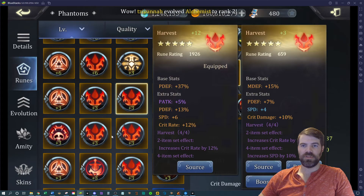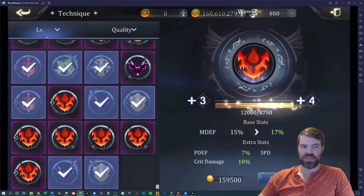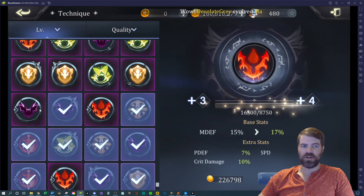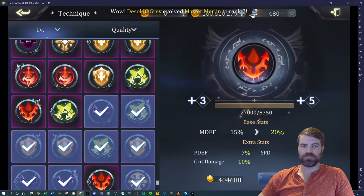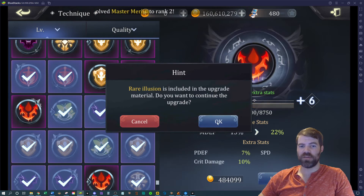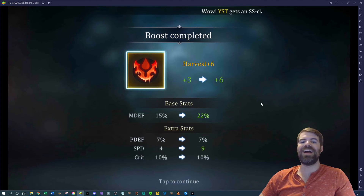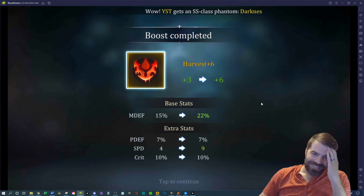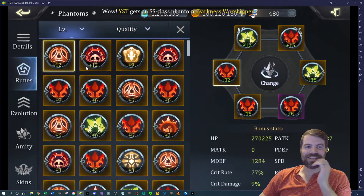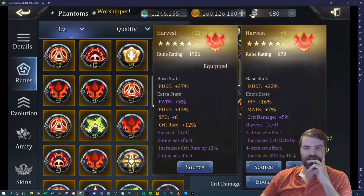This one has some speed so we can boost it and see what we get — I'm looking for an upgrade for the Sea Conqueror, you want all the speed you can get. Right now is also a good time to upgrade runes because we have the rune event active. Let's hope we get speed — wow, what is happening! I guess I need to record more while I upgrade runes because this is kind of comical — I've been using these same runes forever.